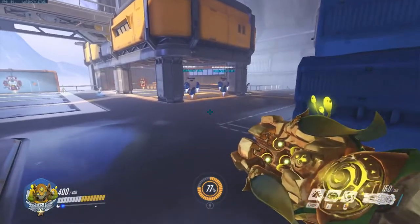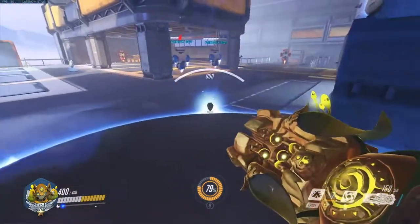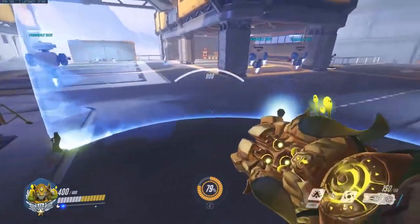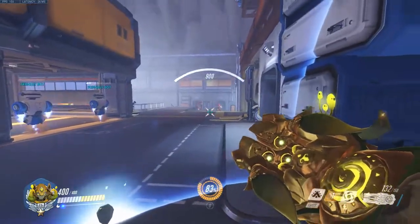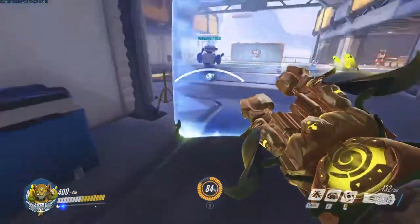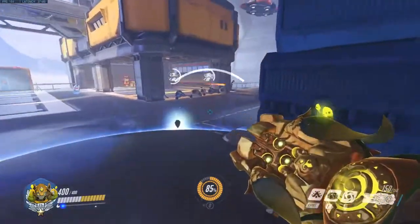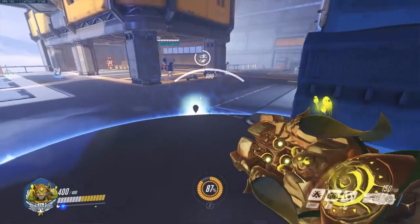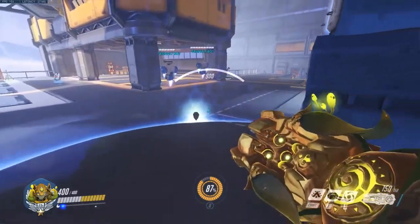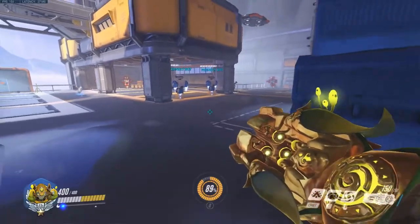Make sure you have a mic, call halts, and call rotations. Since your shield is stationary, your team needs to know where you're going as a fallback point, so they're not out in the open fighting and asking where the shield is. Let them know: 'We're gonna fall back to the boxes after this engage, after my shield's down,' so they can be safe.